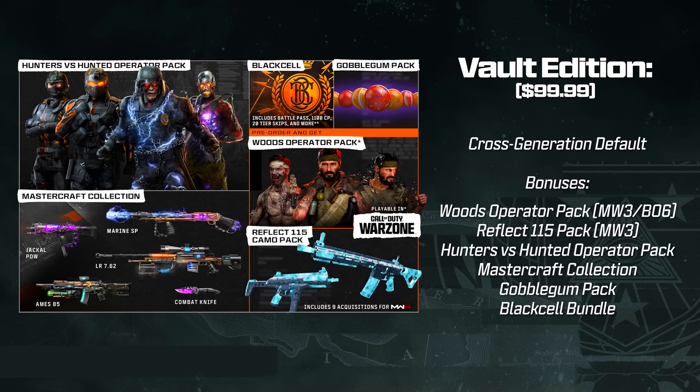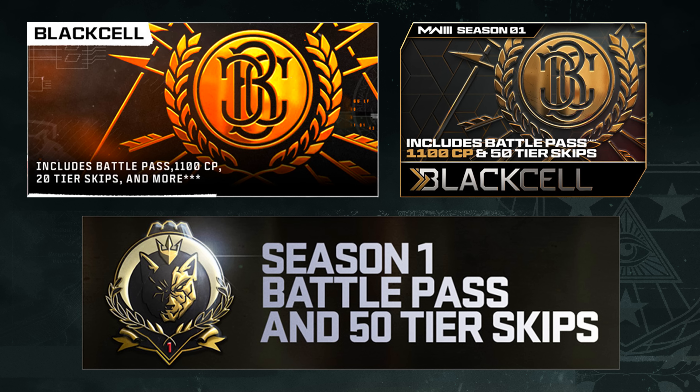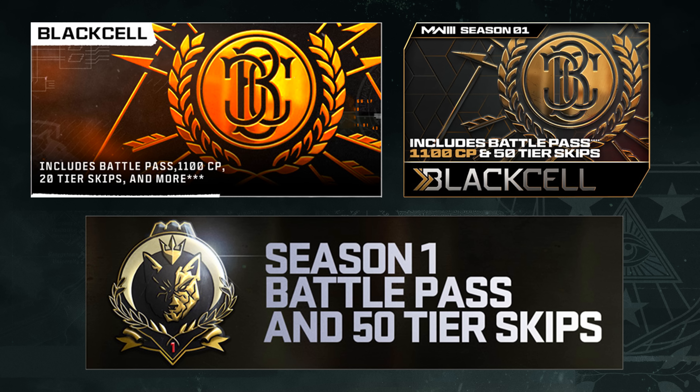The Vault Edition at $99.99 is essentially your digital deluxe edition. Bonuses include the Woods Operator Pack and Reflect 115 camo, plus the Hunter vs. Hunted Operator Pack with skins for Park, Adler, Brutus, and Klaus; the Mastercraft Collection with blueprints for the AIMS 85, LR 762, Marine SP, Jackal PDW, and Combat Knife; the Gobble Gum Pack with 12 high-rarity gobble gums to use immediately in Zombies; and the Season 1 Black Cell bundle which is 1,100 COD Points plus 20 tier skips.